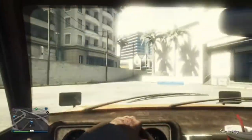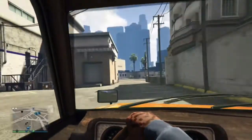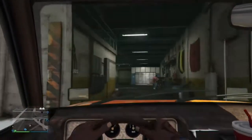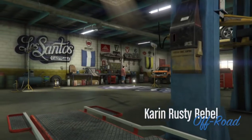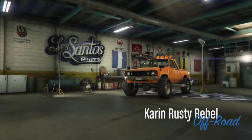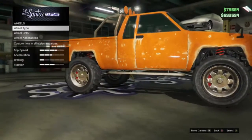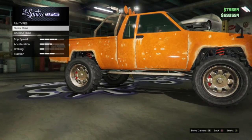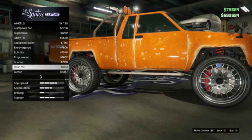Inside Los Santos Customs, click on wheel type, then click on SUV rims and look for sun risers — buy those for about $7,000. Once you buy those and put them on your truck, back out, go to off-road, and click on the free challenger rims. After that, back out and sell your Karen rebel.